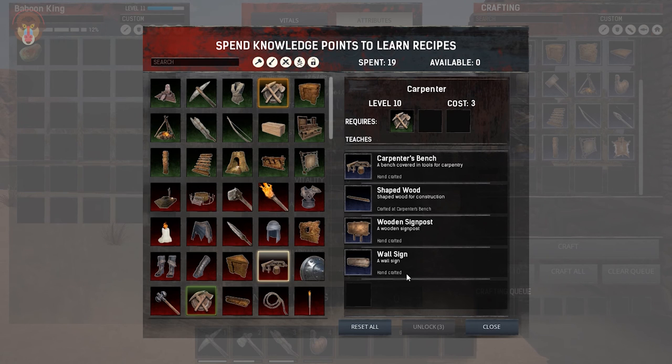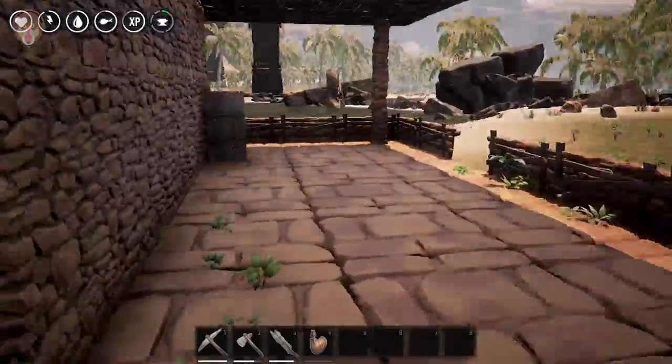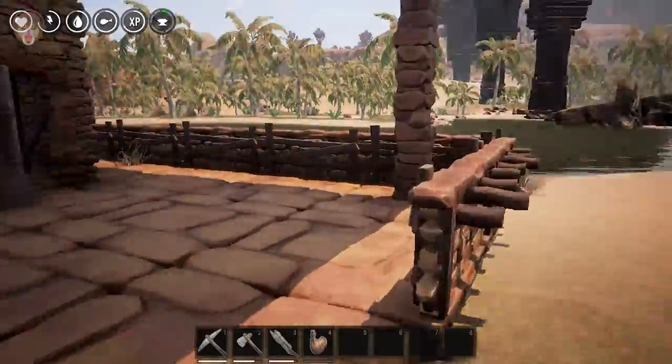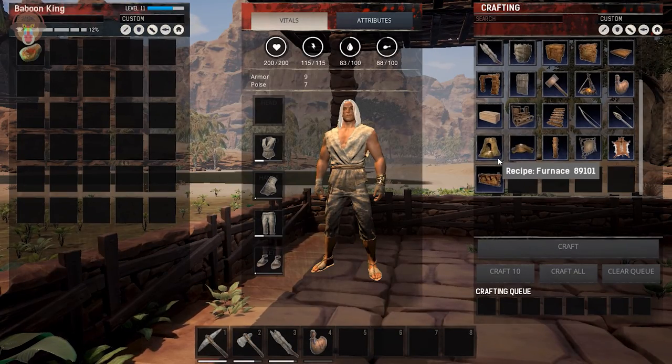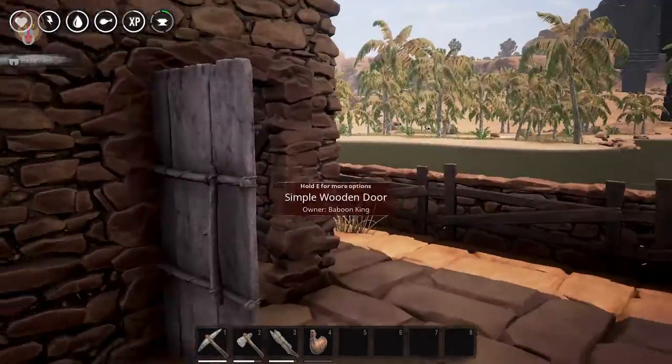Yeah, there it is. So this will give us a wall sign and shaped wood for construction. I don't really know 100% what that does — might be another building material. And over here, the carpenter's bench. But anyways, we are here to build the forge, or the furnace actually. So we need 540 stone.